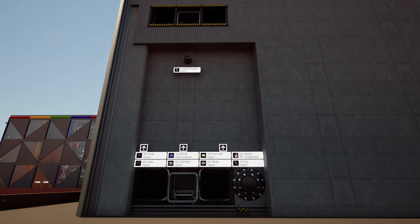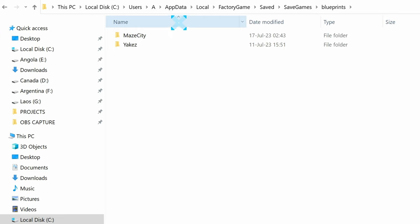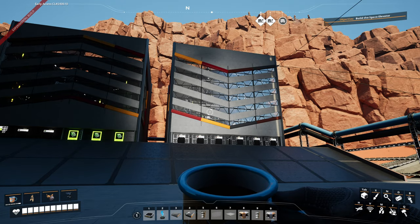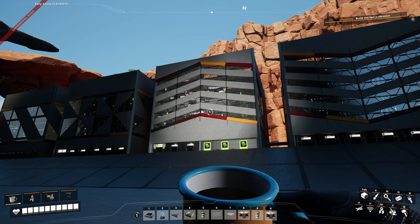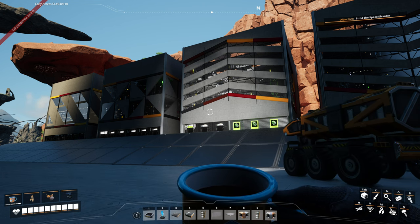If you've never exported blueprints, you'll need to do this manually: navigate to your system disk, Users, your username, AppData, Local, FactoryGame, Saved, SaveGames, Blueprints — your game session will create a folder once blueprints are unlocked and you've created your first one. Every blueprint consists of two parts: a .sbp file with parts and items, and a .sbpcfg file with text description and color settings. Quick note: my blueprints are done in Update 8 Experimental and will crash on other versions of Satisfactory. Next time I want to cover the packaged biofuel incubulator — have a nice one, Yakis out!